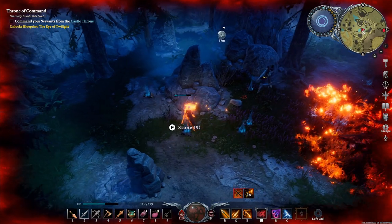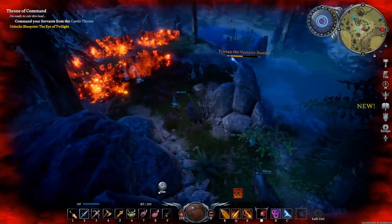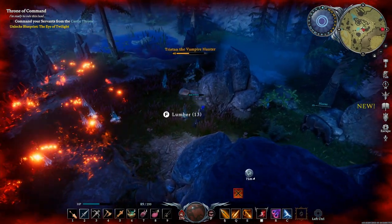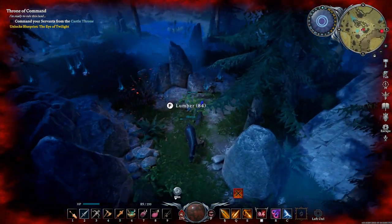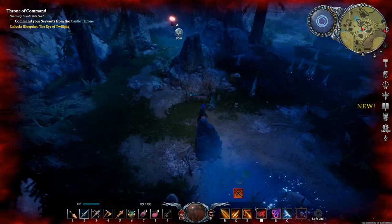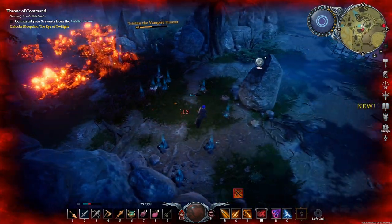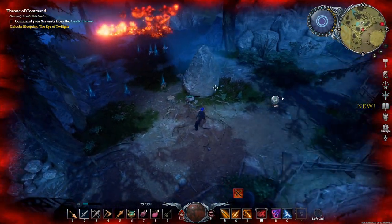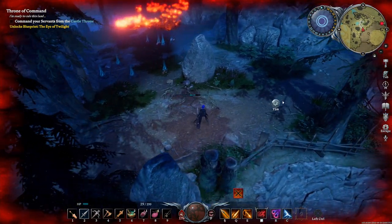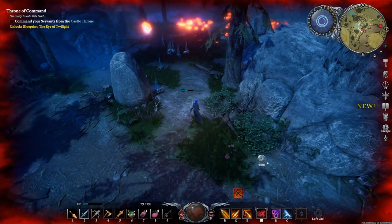Eventually, later on, he will get a bomb throw attack, which is probably the most annoying attack in his kit by far — super annoying because it blocks out a huge zone of the fight. If you don't dash away, there's a good chance you'll get hit, which is not good because you only take so many hits from this guy before it's over.